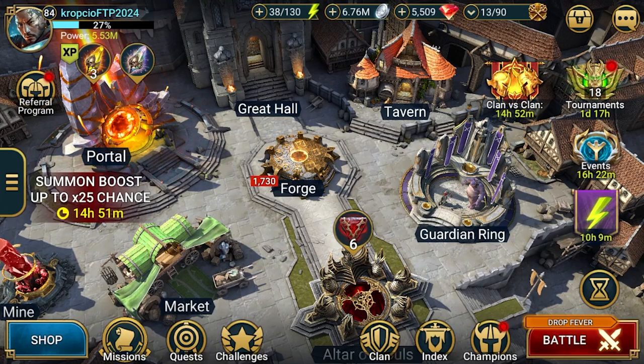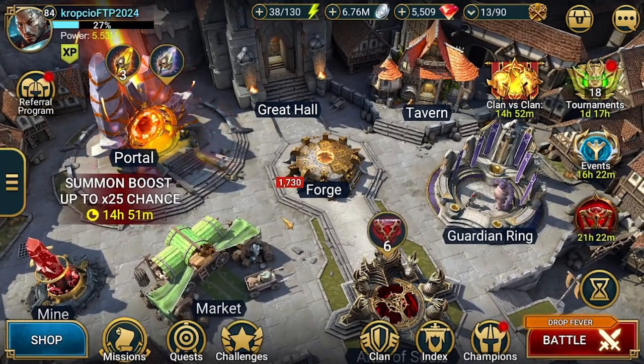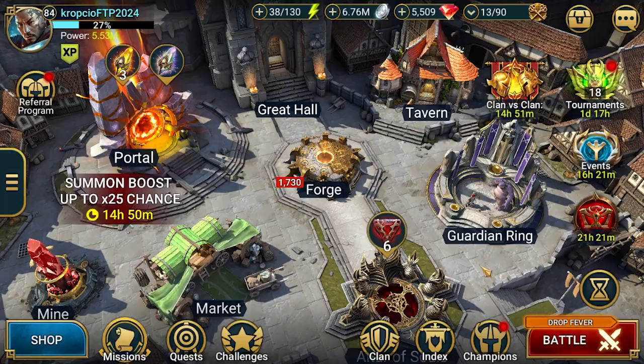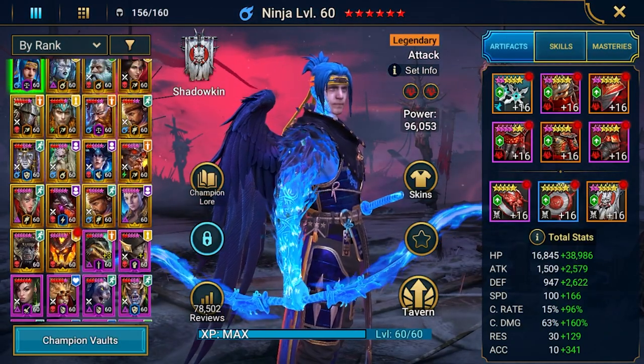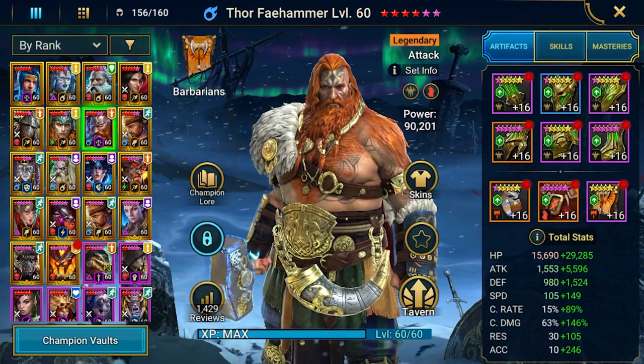Greetings fellow Shadow Raiders! Croucho here and this is Raid Shadow Legends free-to-play episode 80. Today we'll have some fun with Thor because he's finally on the account — during this series I managed to build him and book him.